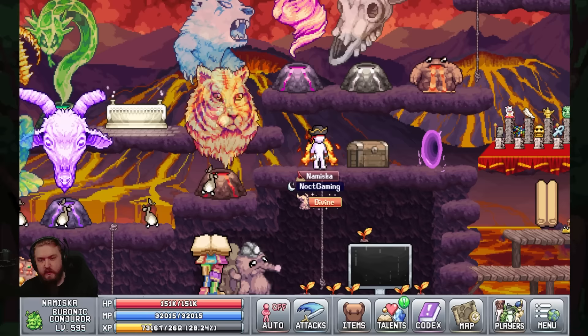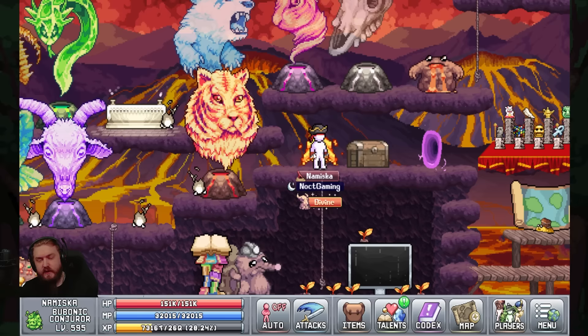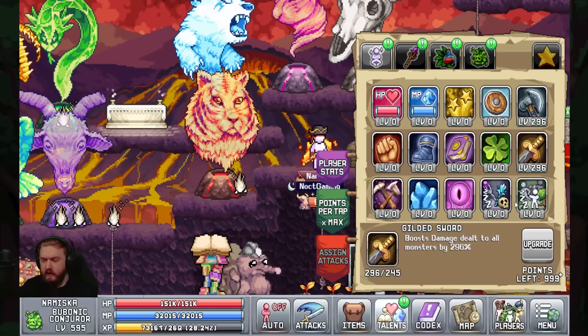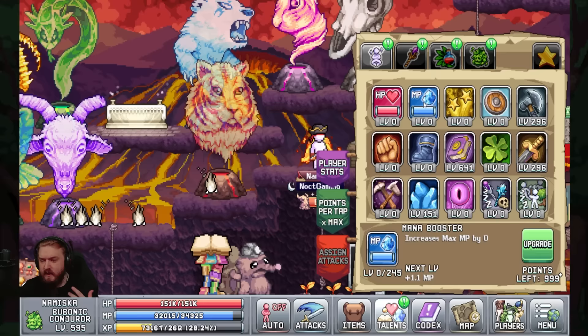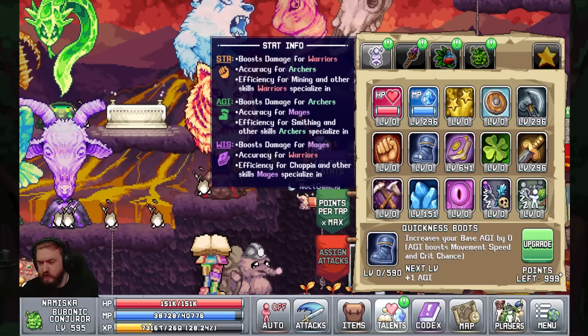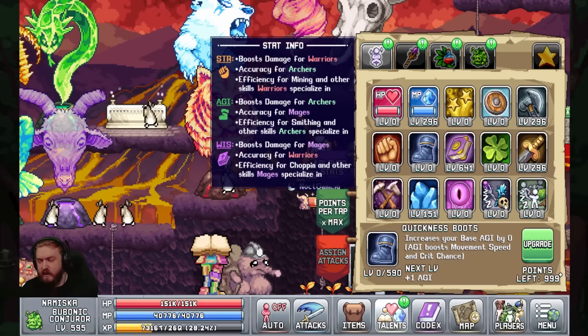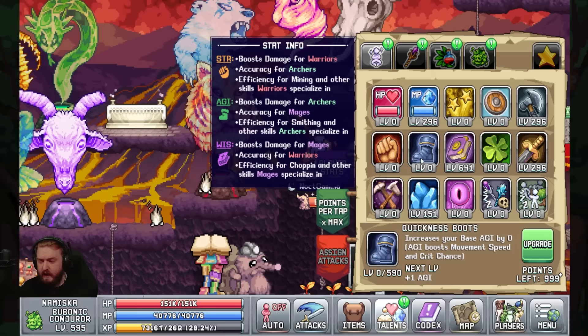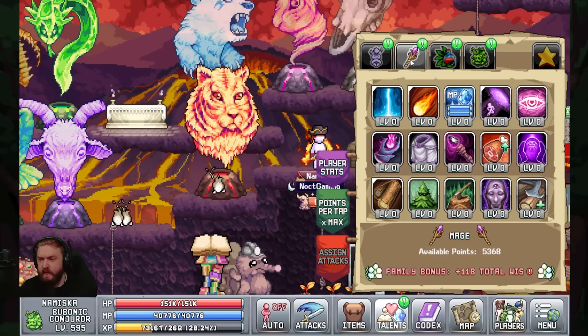So let's get started with our talents. I've gone over some of these with my previous Shaman build, but some will change because we're doing an active build this time, so things like AFK gain rates aren't going to affect us too much. On your talents, the first priority is always going to be Sharpened Axe and Gilded Sword. From here we want Overclocked Energy, and then we're going to prioritize either Book of the Wise for more Wisdom, and then Mana Booster to give you more mana to benefit Overclocked Energy. If you have spare points, you can put into Quickness Boots for more accuracy if you need it.